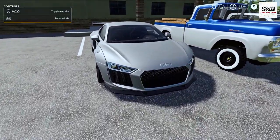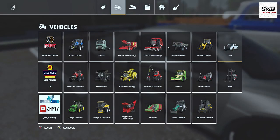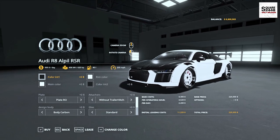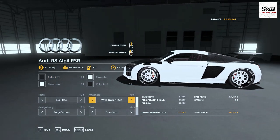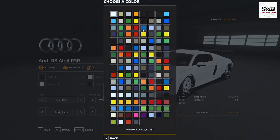Up next we're going to be taking a look at a modified Audi R8. This is a V10 — in the store it can be found under the Sheriff Robert category at $222,000. Taking a closer look, there are quite a few options. You have the plates, you can put a hitch on the back, and you can get a carbon fiber hood and back or color matched.